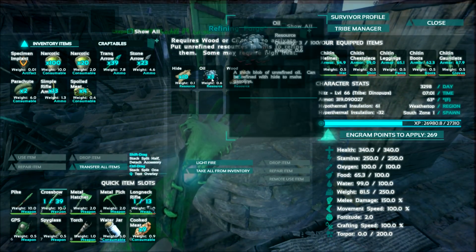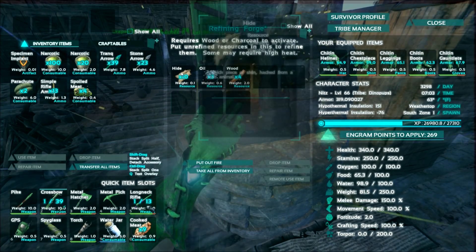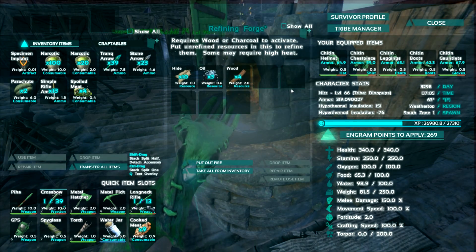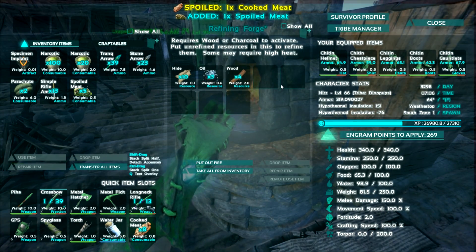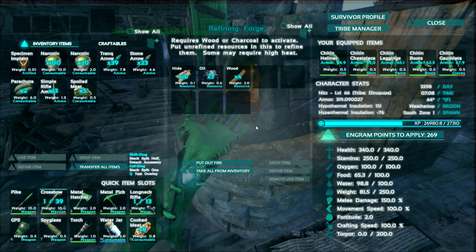So we need gasoline to do that. In order to make gasoline, it takes oil and hide — I'm not sure how much hide, I put 10 in here. Like 5 hide, I want to say. I know it's 3 oil to make 5 gasoline. It was either 5 hide or 1 hide, but I put 10 in there so that's more than enough.